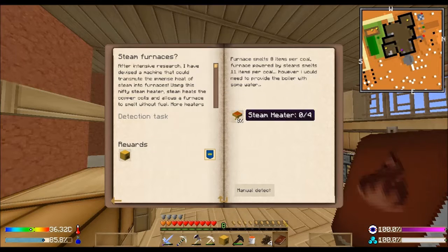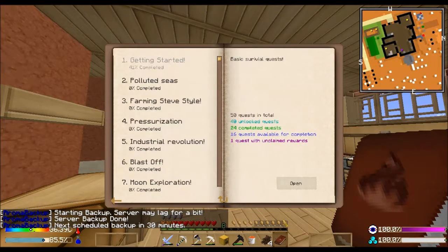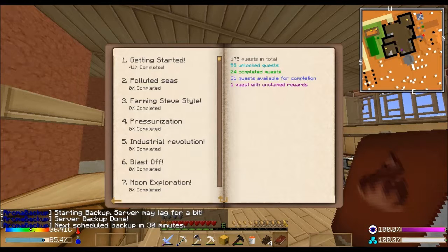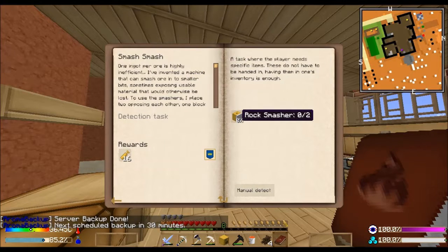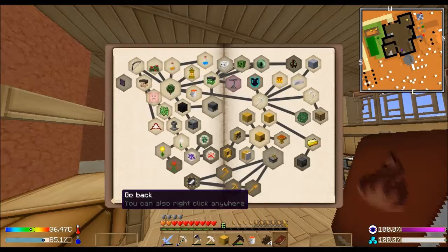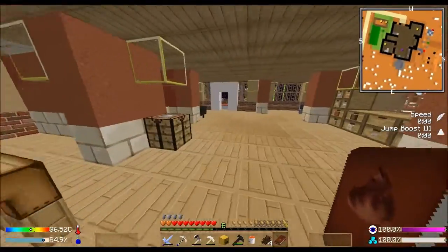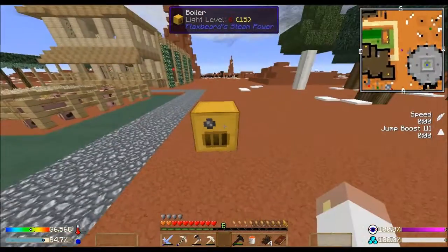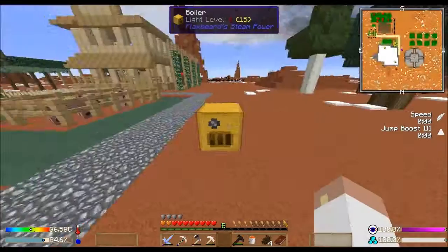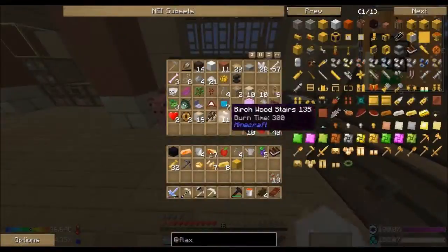Now that's open - if I make a steam heater I get another one. How do I make the steam heater? What's this - a rock smasher? Give me some brass pistons. Oh, I already got some brass pistons. I'm just going to set this up outside just for a second to see what it does. I think this is a multi-block structure if I remember correctly, and if I add a heat source and a water source...